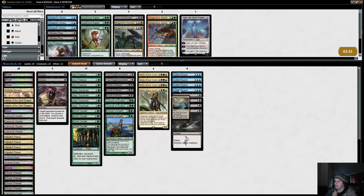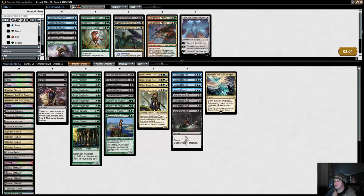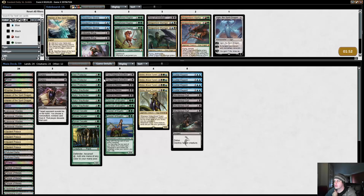We might also be able to cut a Haven — seems kind of silly after we just got mana screwed, but we are lowering our curve significantly. I can see cutting a Haven and a Den Protector for two more Ultimate Prices, giving us six spot removal spells and two Foul Tongues which are kind of spot removal too. Let's try this and see how good these prices are.